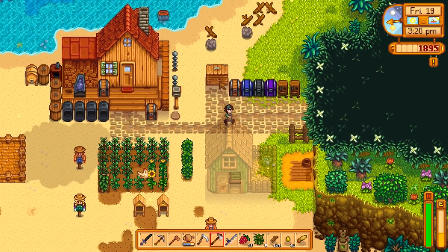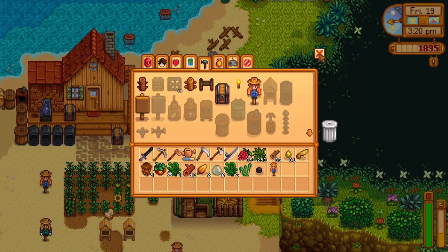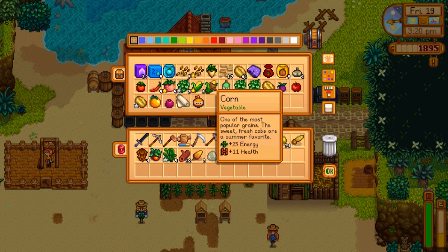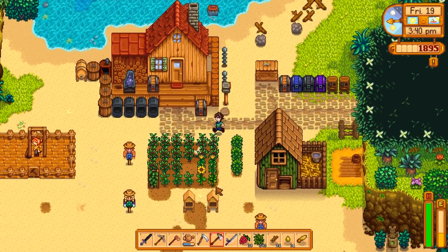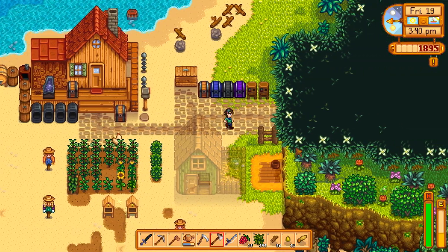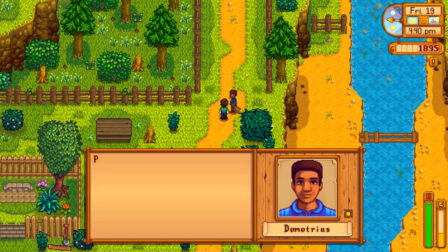I realize I need to make another scarecrow - I think it takes a piece of coal. I need to make another scarecrow for that area over there. I'll bring him a tomato - everyone loves tomatoes. Actually I need that tomato for the community center. I think it's that one on the bottom right but I'm not willing to risk it. I could give him hot pepper which should work just fine as well.